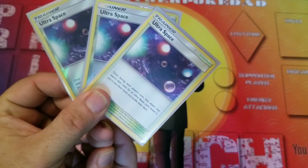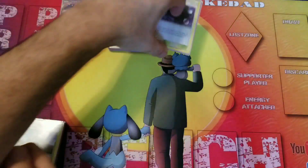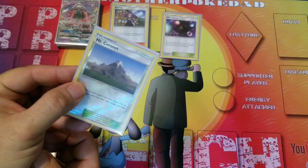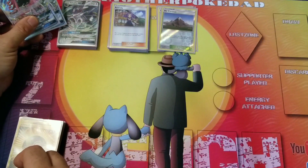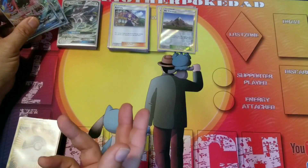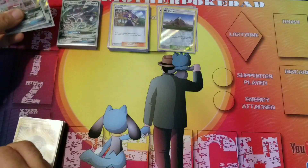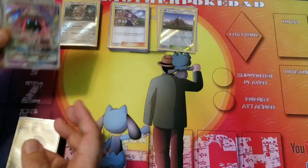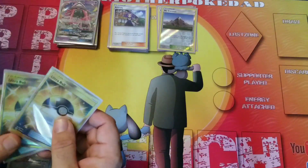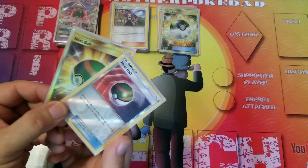We are running three copies of Ultra Space — the stadium that lets you search your deck for an Ultra Beast card, reveal it, and put it in your hand. One copy of Mount Coronet to get some energy back another way. Three copies of Ultra Ball, and two copies of Nest Ball.